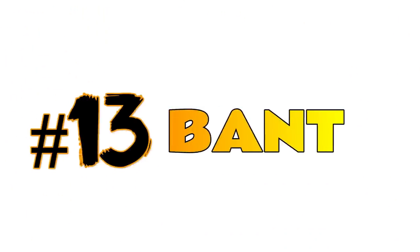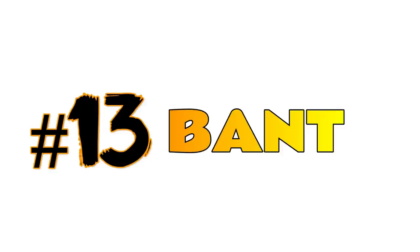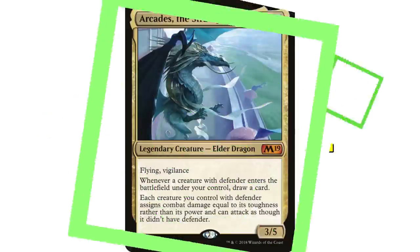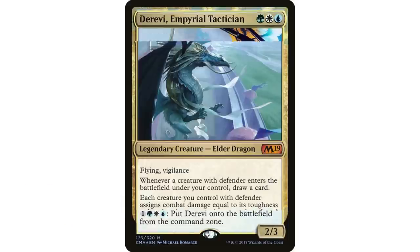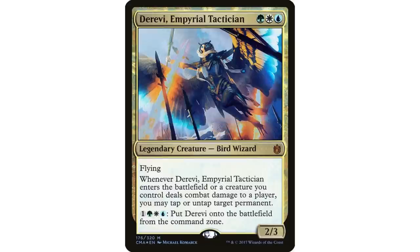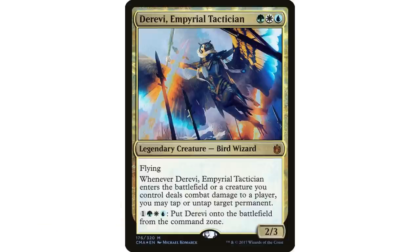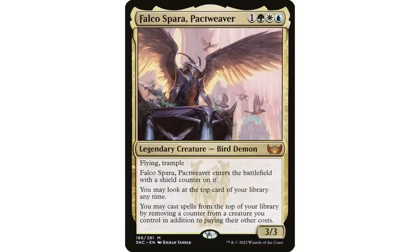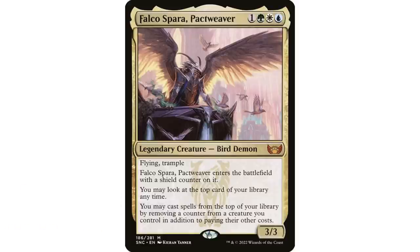At number 13 is Bant with 41,442 decks. Bant has always gotten a lot of love — you get the blue counterspells, the white removal, the green ramp, and lots of card draw. Arcades the Strategist is still the most popular Bant commander with over 8,700 decks — people really like that defender tribal. Derevi, Empyrial Tactician, one of the original commanders, still has over 3,800 decks. The newest addition, Falco Spara, Pactweaver from New Capenna, already has over 2,700 decks.